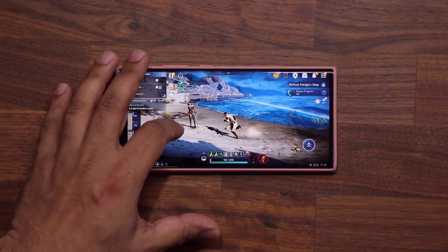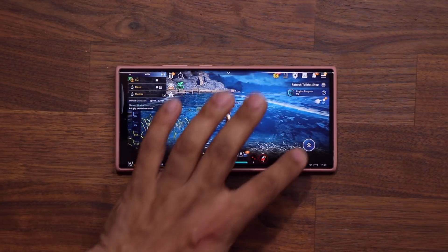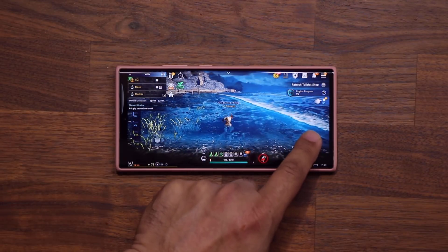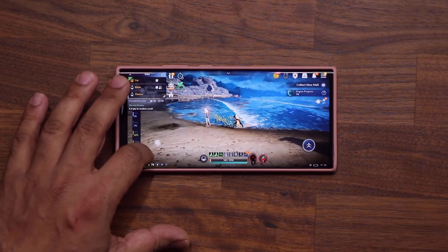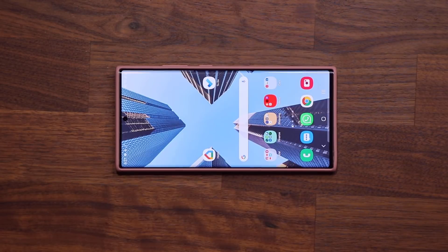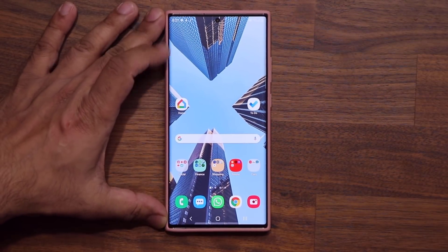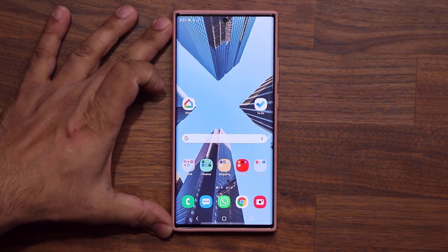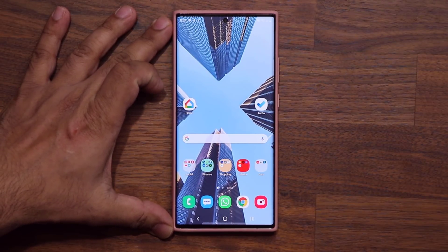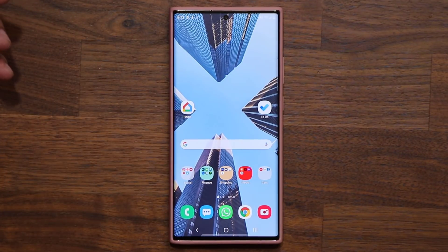Look at how good the game looks. I'm going to run around. Look at that sea — I mean, I can go inside, I can jump around. So I don't really care about the game, you can download it. The name of the game is Black Desert Mobile. But that's the update you want to get for your S20 and Note 20 to make sure you get the maximum performance out of the games listed in the update section.